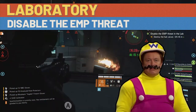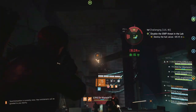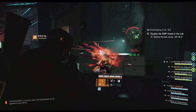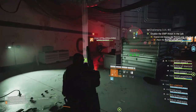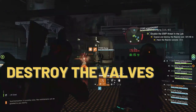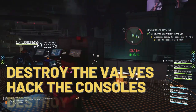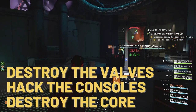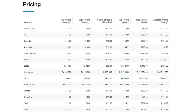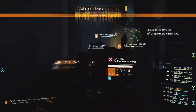An experimental reactor in the lab has gone wrong and you need to destroy it by destroying valves, hacking consoles by standing in a shaded square, and destroying the reactor cores — four times in total.